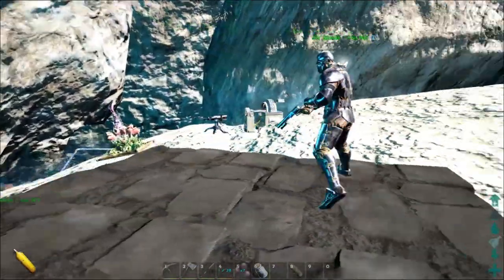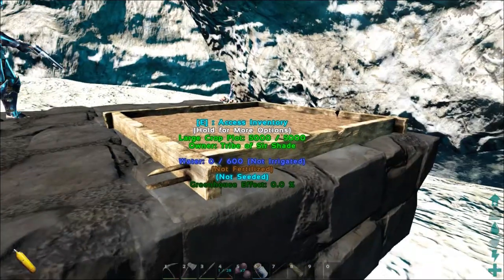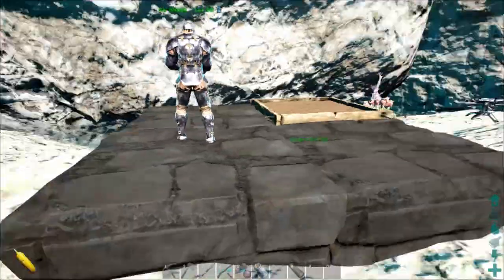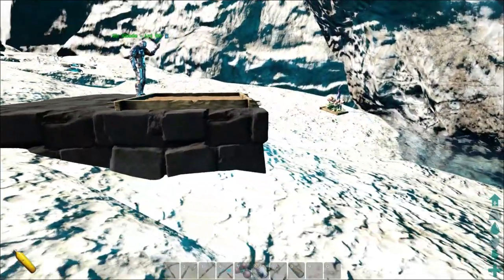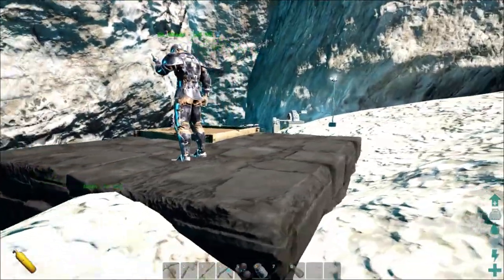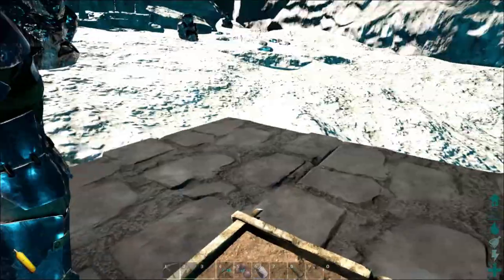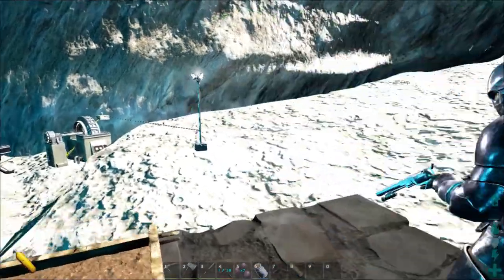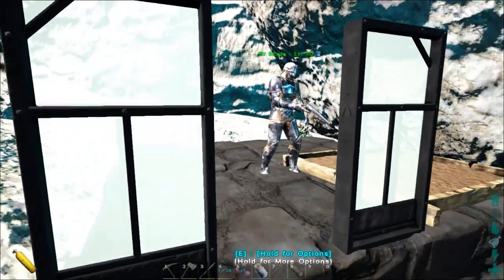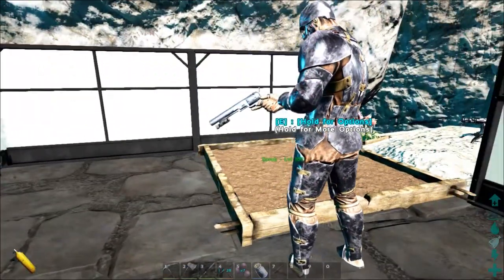I'm going to place a large crop plot on each one. This, ladies and gentlemen, is a large crop plot. Actually, just in case I go over the edges, I'm going to place the greenhouse bits first. I want to see how this looks — I haven't actually seen any of these placed down yet. We're going to want the door here. Oh, that's quite nice — that looks good. That reminds me of Japan for some reason. That's obstructed there because I placed the crop plot in the way.